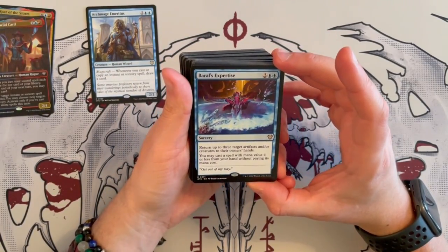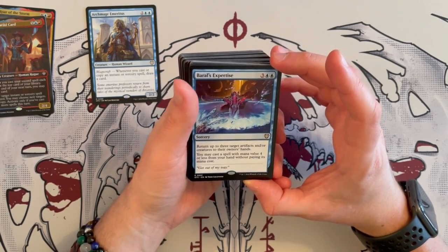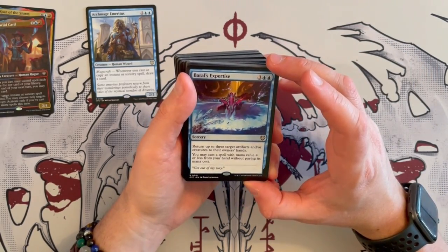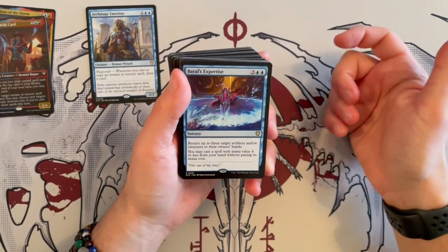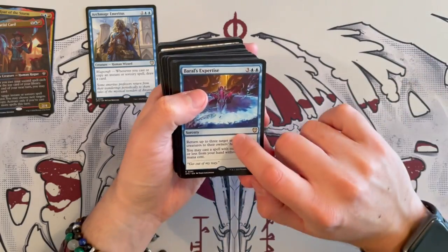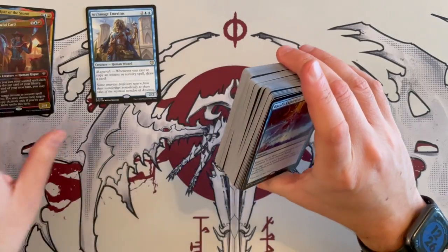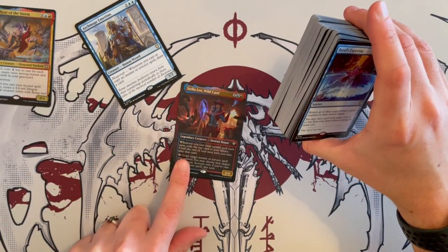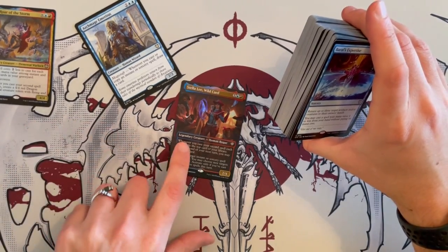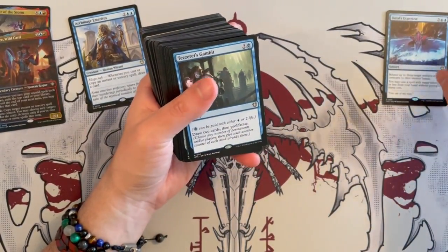Then we have Baral's Expertise, costs 5, sorcery — bounce up to 3 target artifacts and/or creatures to their owners' hands. And you may cast a spell with mana value 4 or less from your hand without paying its mana cost, which is great. In the end you get a bounce and a 2-for-1 or 3-for-1 depending on the spell you cast. The key here is casting, because the second ability is copying — it's not casting.